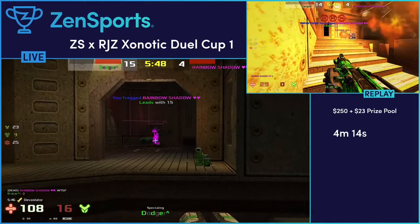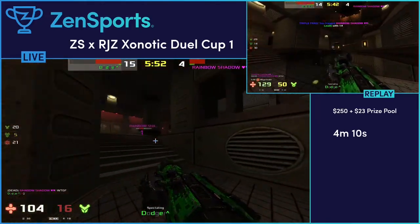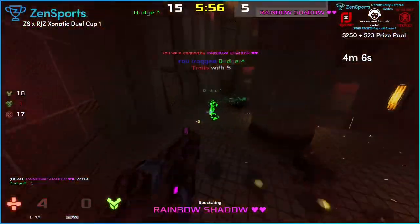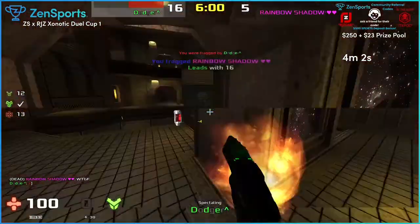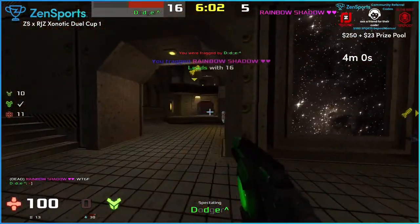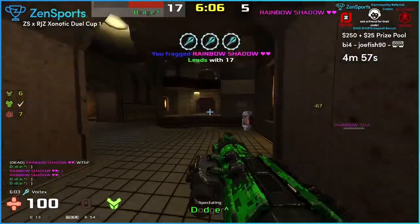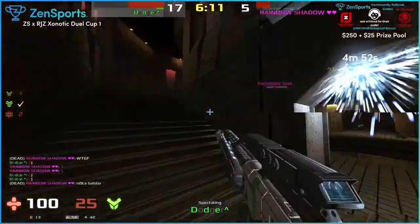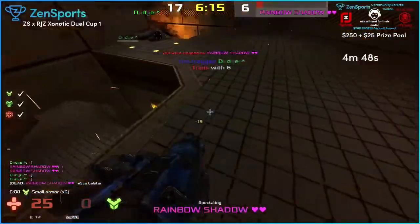I think what you're seeing is Rainbow's under such pressure that when he does make a frag, he's just basically forgetting about the timers. It's really easy to do, especially when you're trying to concentrate. You're in a tense firefight, your mind just kind of slips and you forget about when the next armor is going to come.